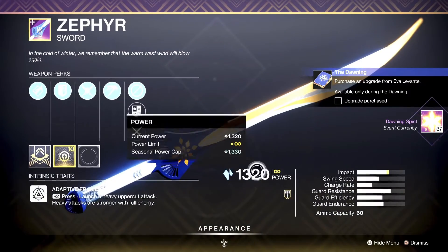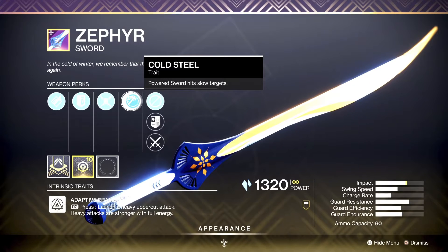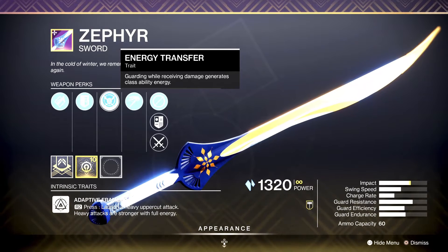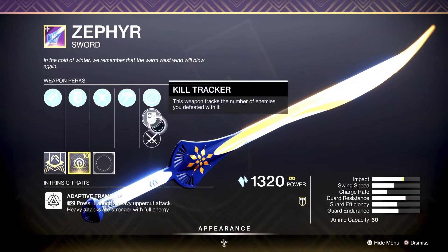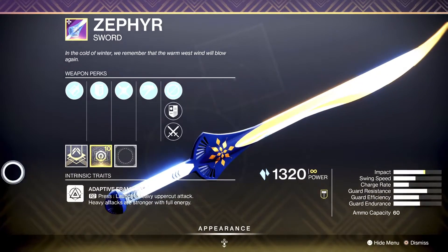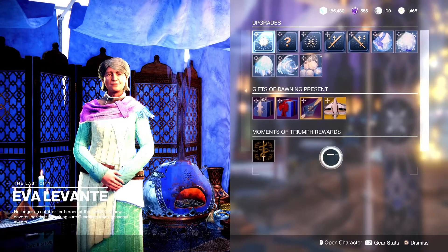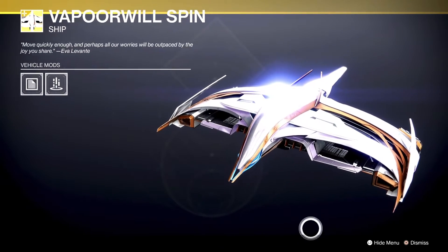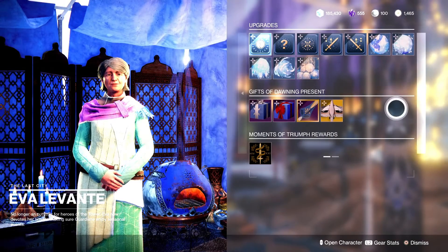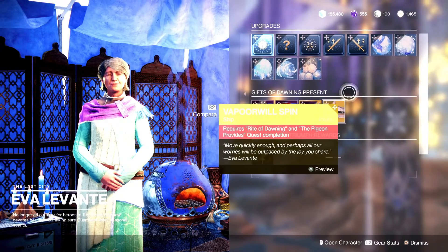Here we go — here is the Zephyr sword. It comes with Cold Steel — powered sword hits slow targets, which you'd expect from a stasis sword — Energy Transfer — guarding while receiving damage generates class ability energy — Balanced Guard, and Honed Edge with an Impact masterwork. It's not the most beautiful design, that tip looks all sorts of crazy, but it is a stasis sword — it should be all right. And here's the Vapor Wheel ship spin — they didn't do the ion trail customization like last year, which was really cool.